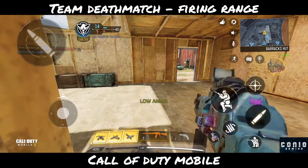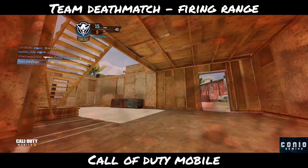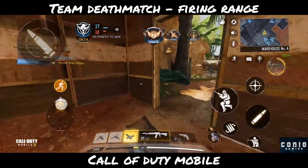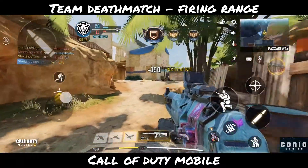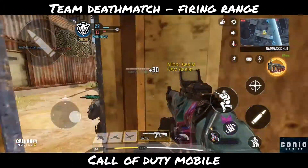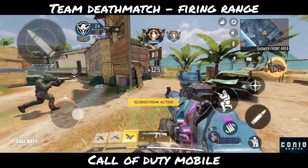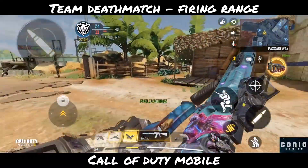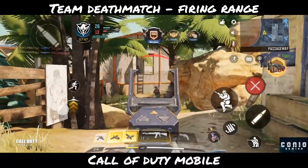Alright, now we have the stealth chopper. I can use it to cover most of the distance — but that was horrible, they killed me while I was deploying it. Well, at least I saved myself this time. Let's move forward — there we have another kill, a minor assist, not bad. I saw one player going over there, but we have a few players coming from this side. Two kills, and there we go.